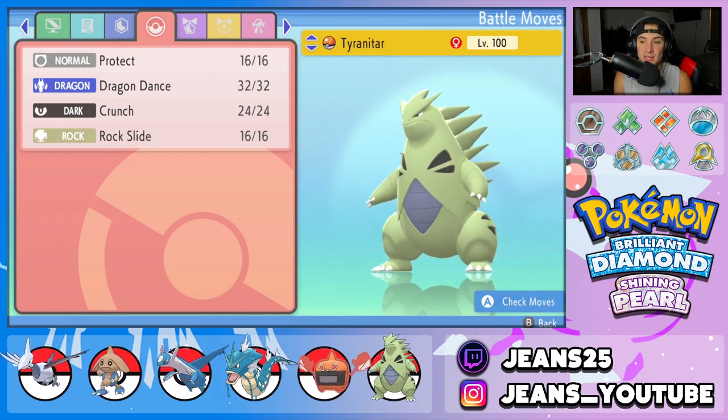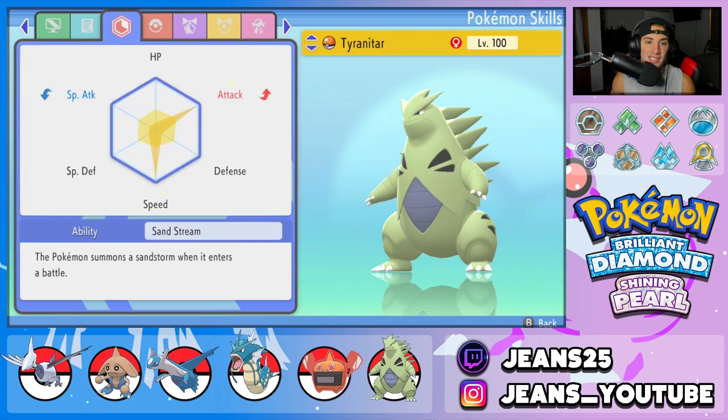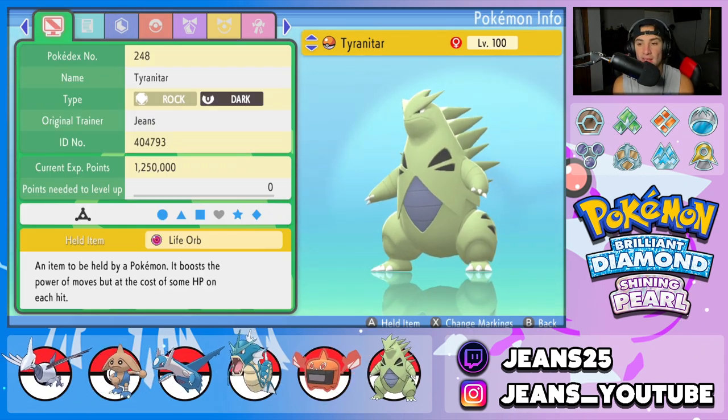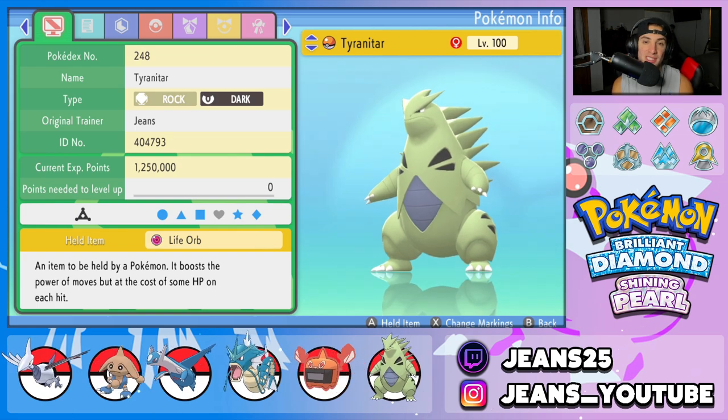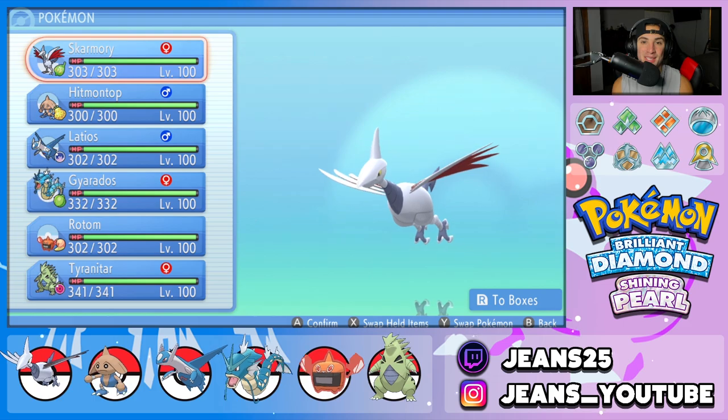The final Pokemon on today's team is another great physical attacker — Tyranitar — with Protect, Dragon Dance, Crunch, and Rock Slide. Sand Stream for weather control as its ability, and the item is the Life Orb to make it do as much damage as possible. That's the Skarmory team — let's hop into the Colosseum and grab some wins.